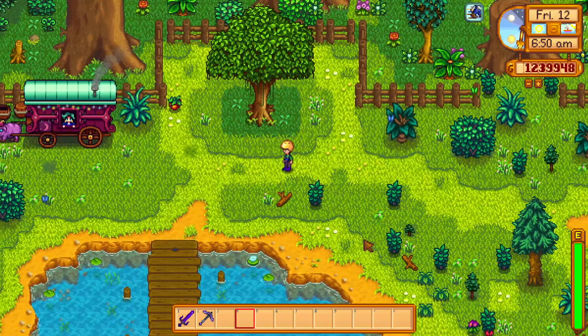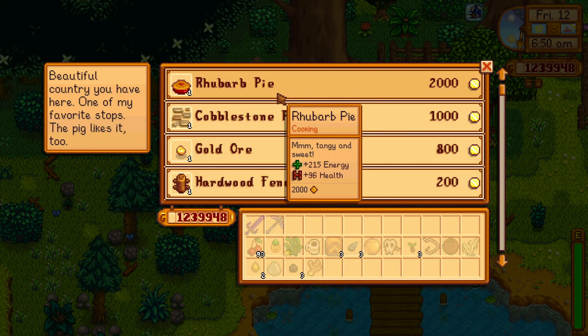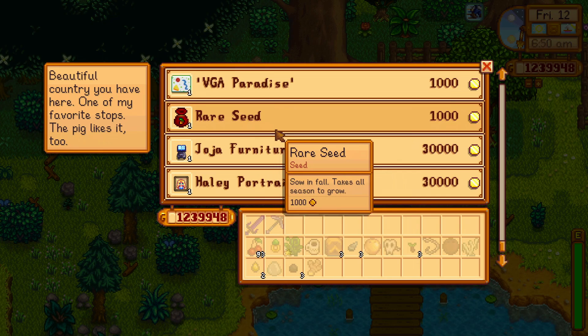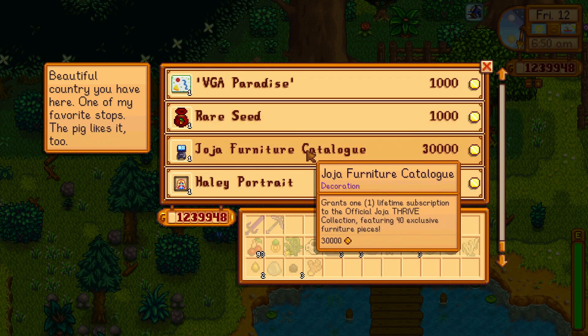First, let's check what the traveling merchant is selling this time. Here he sells rhubarb pie, cobblestone path, gold ore, hardwood fence, and several other items. And finally there are rare seed and Joja furniture catalog, which we can say are good items.